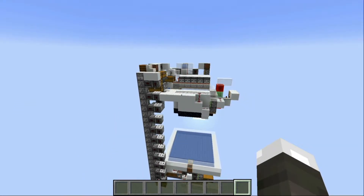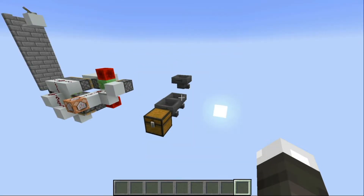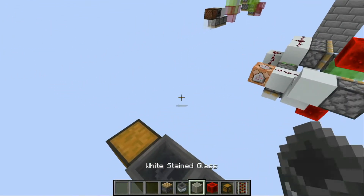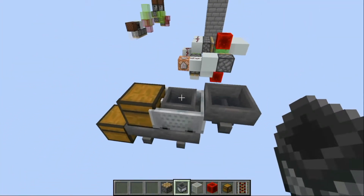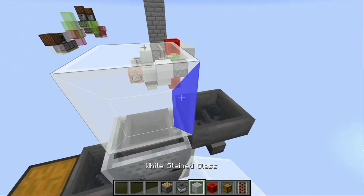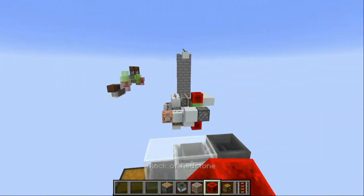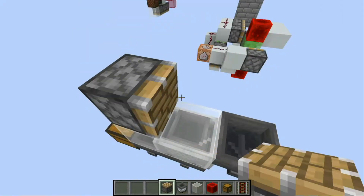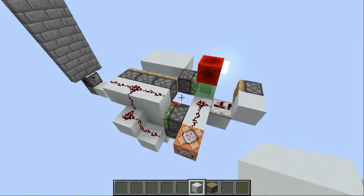Now that we know how the converter works, let's take a closer look at some of its components, starting with how to align the hopper minecart that sucks the items from the shulker box. You start by placing a chest like this, a rail like this, then you place the hopper minecart so that it runs into its chest. Then you place two blocks like this, pistons to push it down, and you're done. Now if you were to throw a stack of anything, it would get divided into this hopper and this hopper.